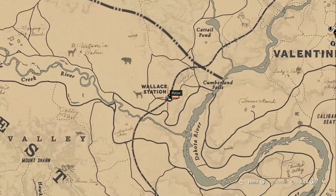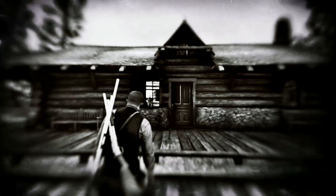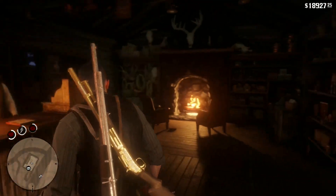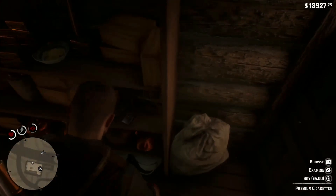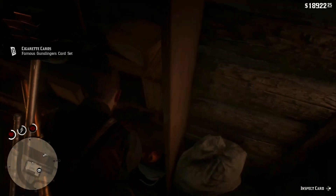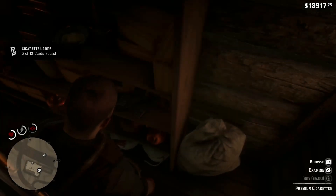You will have to have completed the game for this shop to sell unlimited premium cigarette packs. The shop we're talking about is the general store in Wallace Station. This is down to luck — you will get a full set eventually. It took me about two thousand dollars to get my first full set, with two more sets very close, I think 10 or 11 out of 12.